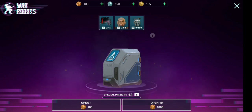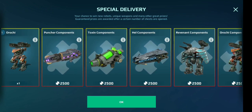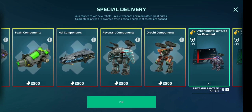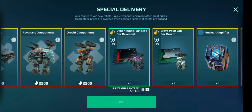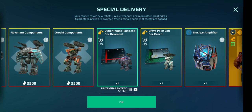Inside we have Orochi. So we have Orochi, Puncher components, Toxin components, Hell components - that's a lot of components. Revenant components, Orochi components. Whoa, what's this? A Cyber Knight paint job for Revenant. I'll tell you guys that I will want that paint job. Brave - I want the wild paint job, but I guess Brave is beautiful too.